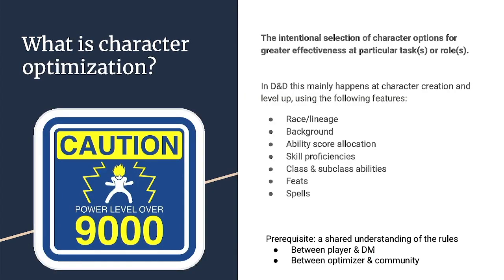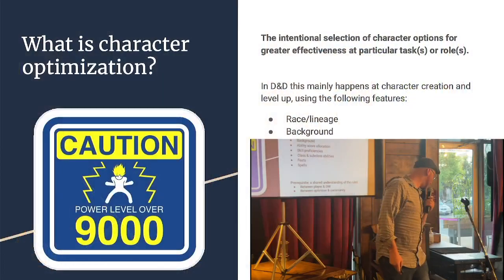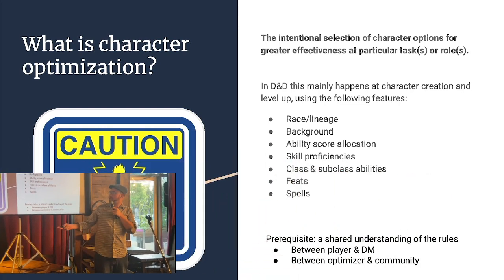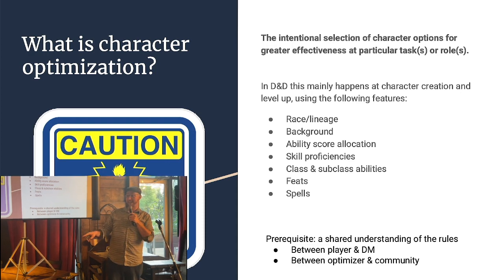So what is optimization? Simply put, it's intentionally choosing character options to create a particular way that you can play the game. There are a lot of different options to choose from — your race or lineage, your background, your ability scores, your proficiencies, and so much else. So if you put them together in the right way, you can create very particular mechanical effects.